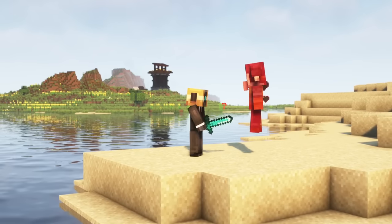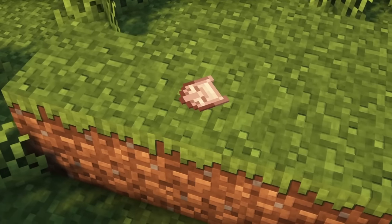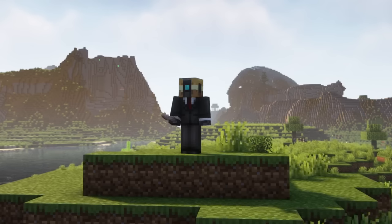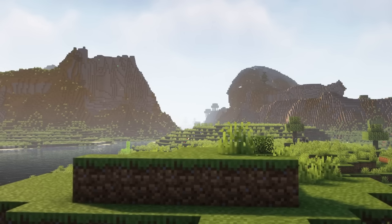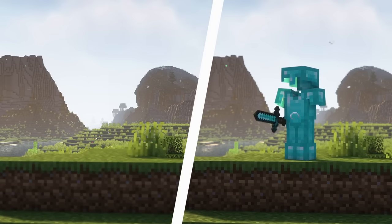When you kill the Trickster, it usually drops the Totem of Undying and Emeralds, but sometimes it also drops the Mask of Dishonesty instead. When wearing this mask, you are able to turn completely invisible by sneaking. Even the item in your hand as well as your armor will be invisible, which makes this mask much stronger than an invisibility potion.